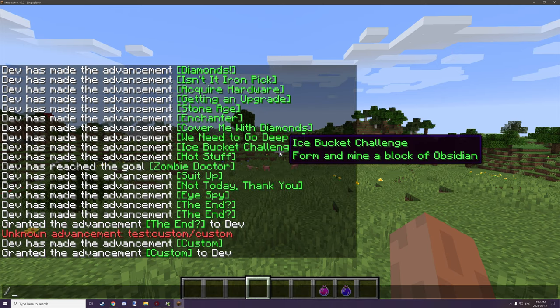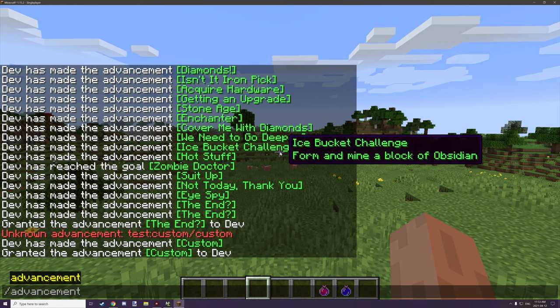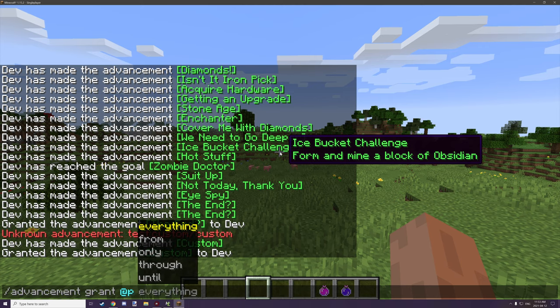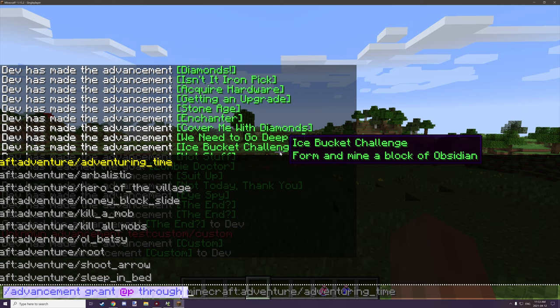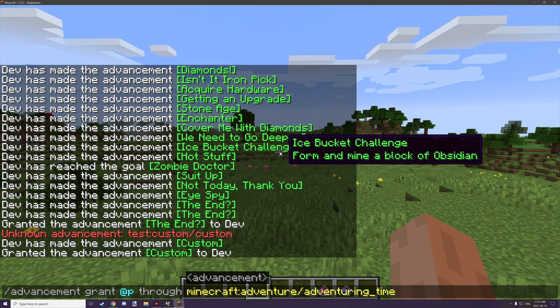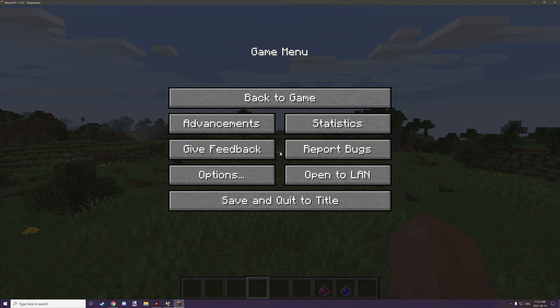If you want to autofill things in-game, you can type out the command, press the Tab button on the left side of the keyboard, and autofill what you want for that command. Then you can hit Control+A to select everything and Control+C to copy it. In our case, I'll just copy this first advancement command and head into MCreator.